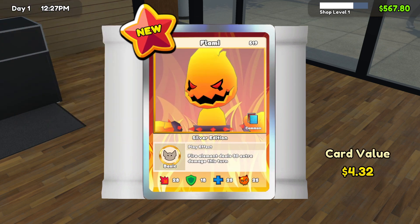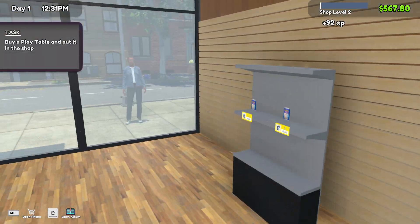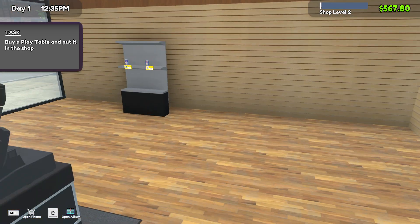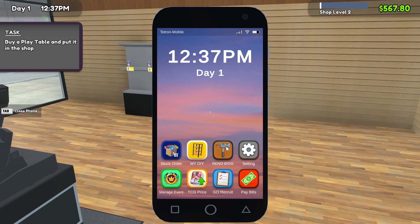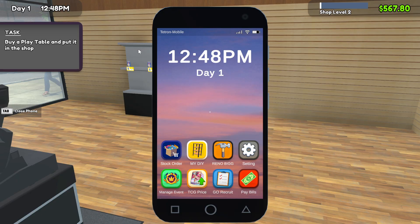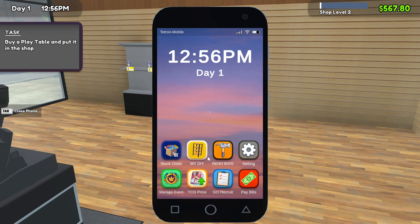Oh come on, I'm gonna sue somebody. Alright, cool — buy a play table and put it down. Let's see, stock order, TC price, stock order. Booster packs, accessories, figurines — is there a table? How about my tables? Manage event, TC price, DIY — okay, what did it say? Buy a play table.